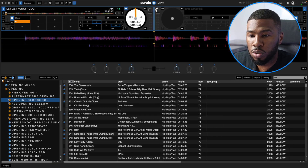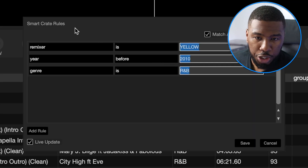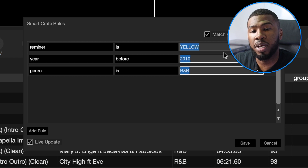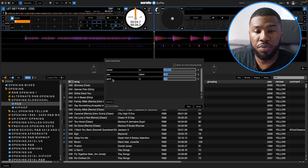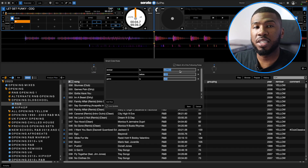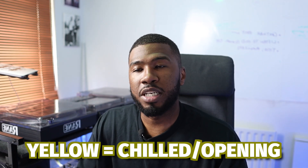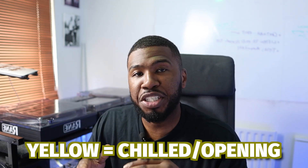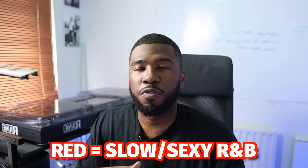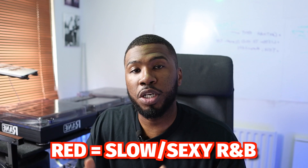I've got another crate called opening old school with two smart crates inside — R&B and hip-hop. If I open up the R&B smart crate settings, the rules are: remixer is yellow, year is before 2010, and genre is R&B — so basically an old school R&B crate. The way I colour code my music library: green is a banger I'm going to play during main set, yellow is more chilled out vibes I won't necessarily play main set but can use at the start or edging into warm-up, and red is for slower music like 50 BPM slow sexy R&B. So this smart crate is built from chilled out old school R&B music.